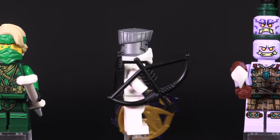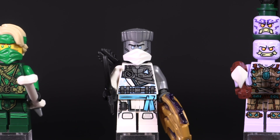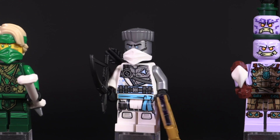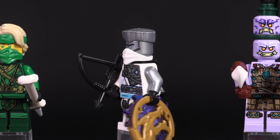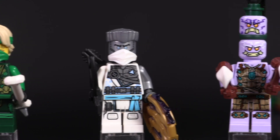Zane is the same as we saw from the Catamaran Sea Battle — nothing different about him. I like that you can get him in a couple of sets; he's a little more accessible compared to Cole or Nia.